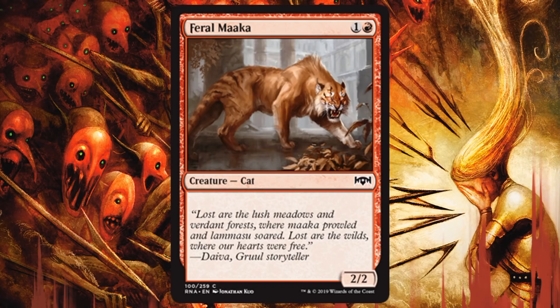Feral Maka — it's a 2/2 for 2. Sign me up. I'll play it all day long. I prefer 2/2s for 2 with abilities. We've gotten spoiled in recent years with that, but you don't always see it with red, and I'm okay with this. This is an awesome curve filler. You need 2-drops, so here's a 2-drop for your curve.